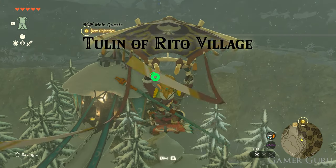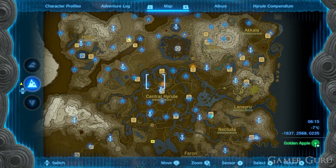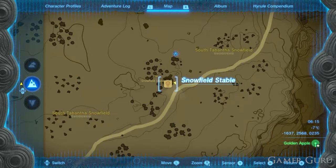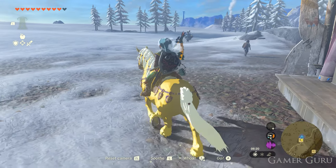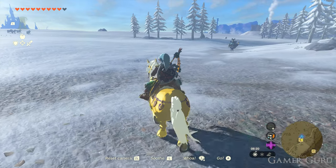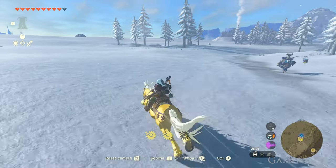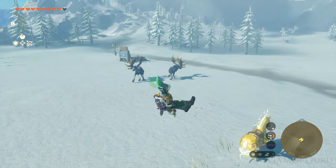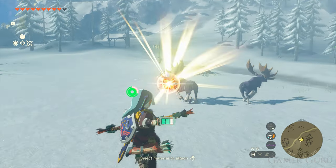The next thing we're going to do is head off to the snowfield stables. All around this snowfield stable area there are going to be spawns for the moose and bears. What we're going to do is jump on a horse to make this quicker, run around, and every time you see a bear or a moose jump off to put it into slow motion. Try to hit them in the head to make sure they go down in one shot so you don't have to chase after them.